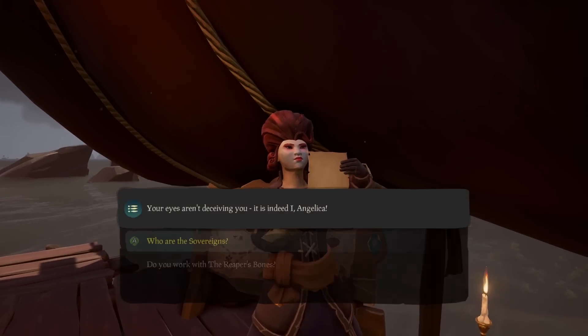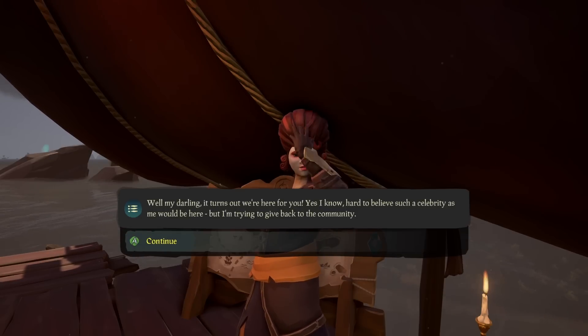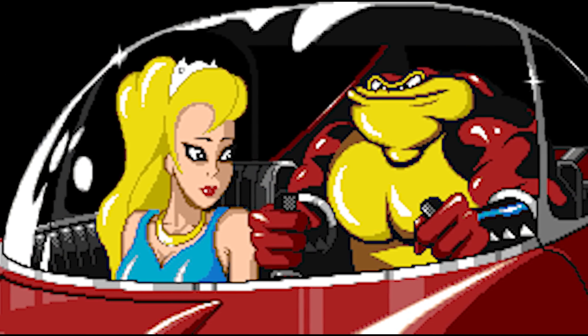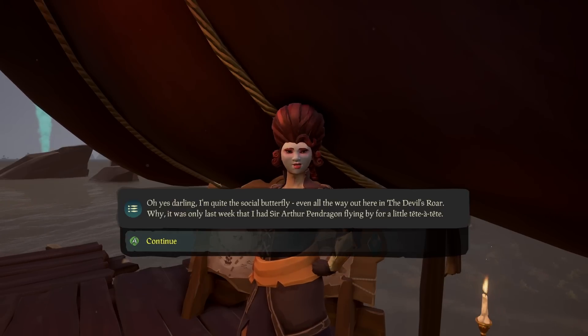While we are talking about named characters, we also find Angelica on Moro's Peak Outpost. She works as a member of the Sovereigns and also shares the name with Princess Angelica from the Battletoads series. Sadly, unlike Dinger, I have no official confirmation this is meant as an easter egg, but I like to presume it is.